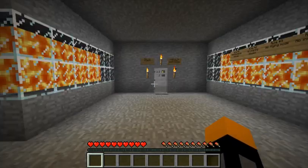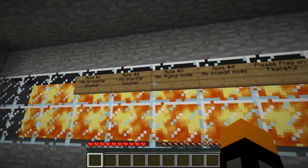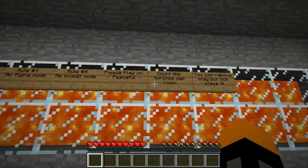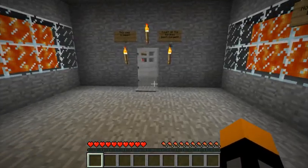First thing, we're going to take note of those colours. And let's have a look at the rules: no breaking blocks, no placing blocks, no flying mods, no inventive mods. Play on Peaceful, count the torches per room, and you can remove clay but not place it.